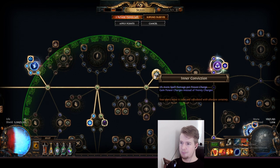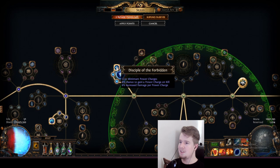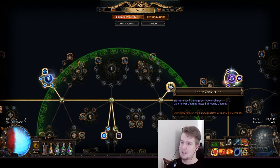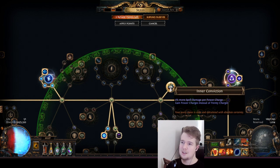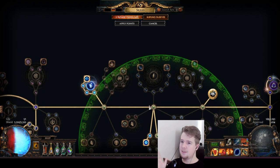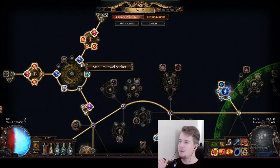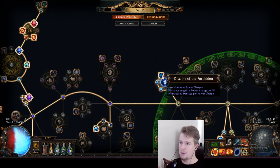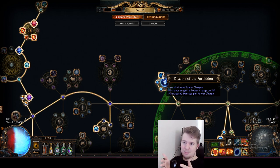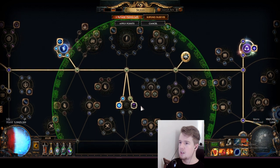Inner Conviction gives 3% more spell damage per power charge. There is the alternative which gives 8% increased damage per power charge, but that is a lot weaker than 3% more damage per power charge because that is a damage multiplier. Currently we can have 6 power charges, which is an 18% overall multiplier to all of the damage you have. And when it comes to increased damage, there is a lot of stuff that gives increased damage - increased cold damage, increased elemental damage, increased cold damage per dex, int, strength. These all get added together. So multiplying all of that by 1.18 is a big damage increase. That's why it's a really important node.